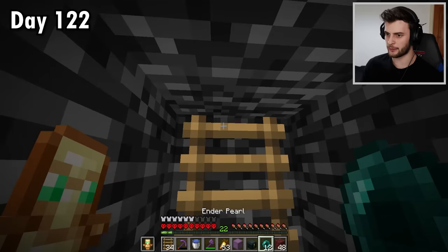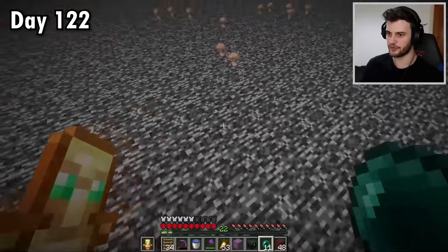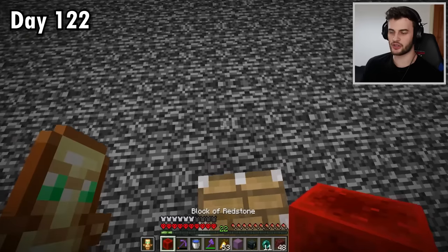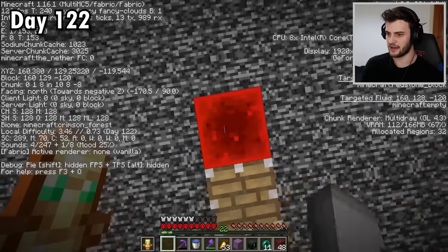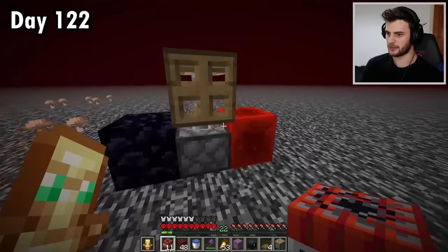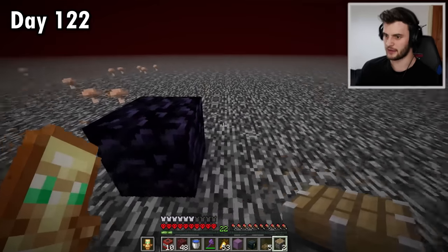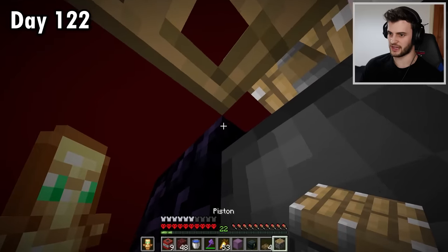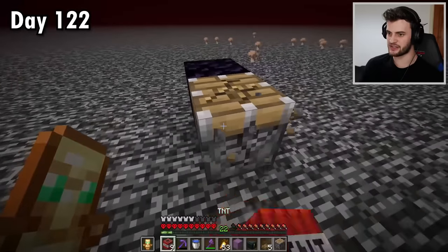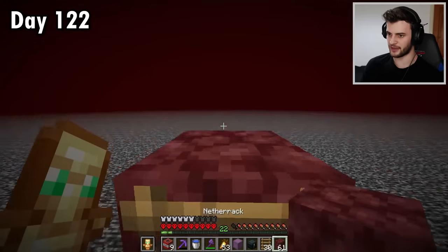I'm going to place a ladder, hold jump, and throw an ender pearl to get above the nether roof. We've arrived. This block of bedrock is what I want to destroy — I'll place a piston, some obsidian, TNT, and a trap door. The plan is to place TNT, go under, and spam the button as fast as I can. It didn't work the first time but on take two the bedrock is broken underneath. We've got our way up and down. I'll create a little pillar to find my way back here easier.